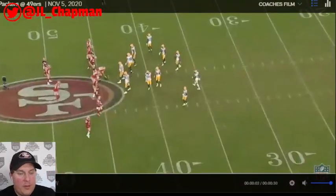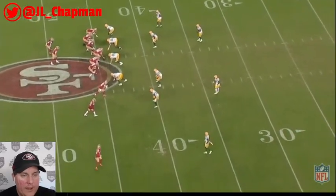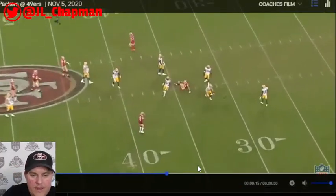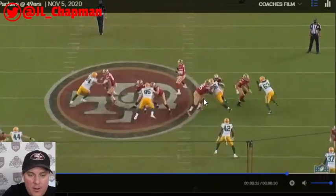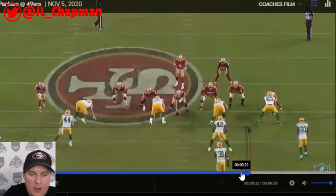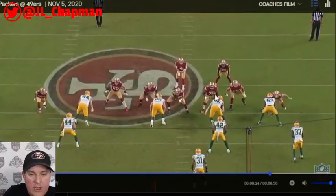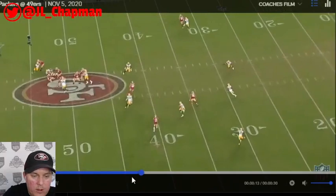First and 10 — huge play. Coming out in twister formation, motioning Juice wide for trips right. Decent pass protection but Lakin misses his assignment completely — doesn't even touch the defender. Hasty steps up to try to help, putting his body on the line, but needs to make contact sooner. You can't wait — you have to make contact early and drive through. Quarterback gets killed.